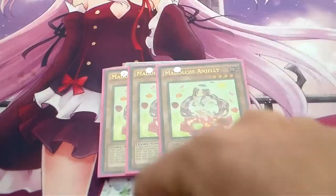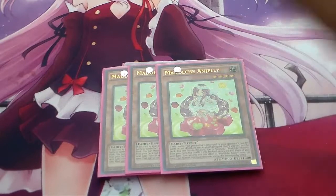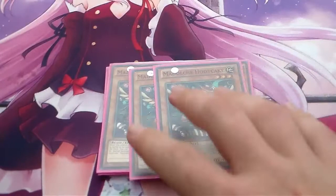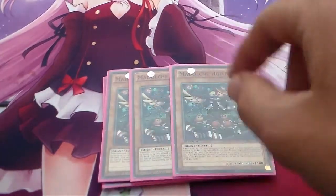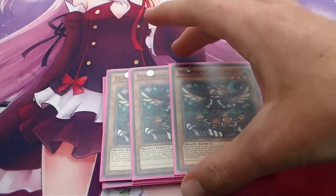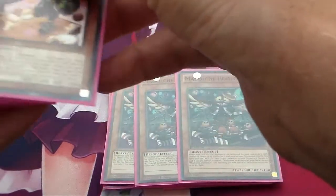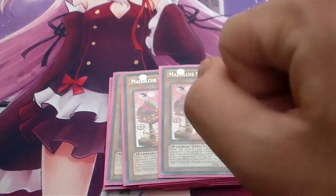Next we're running Triple Angelis. Her effect is you triple her off and you can special summon a My Dolce monster from your deck, which you usually special summon 1 Hook Kick — and we're running 3 of those. His effect is you can banish 1 monster from your graveyard to special summon a My Dolce monster from your deck. You're usually going to special summon My Dolce Puttiness, but you can also special summon the Messenger Gelatos, which we're running 2 of.